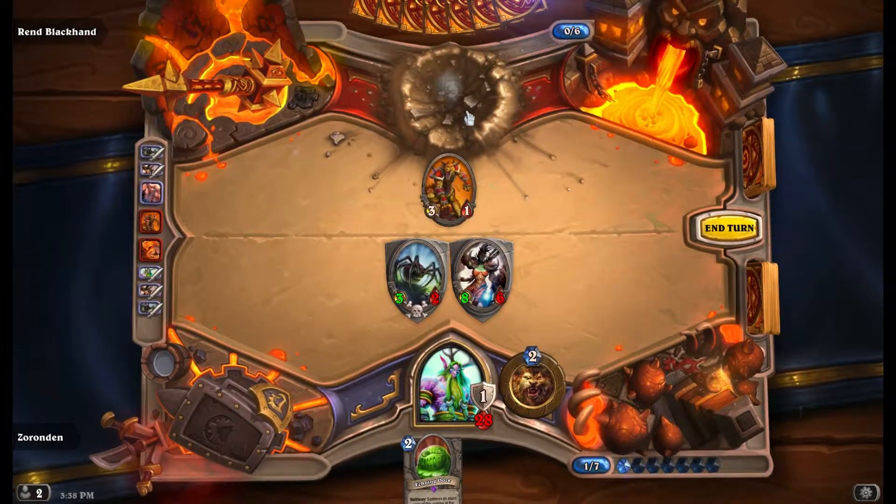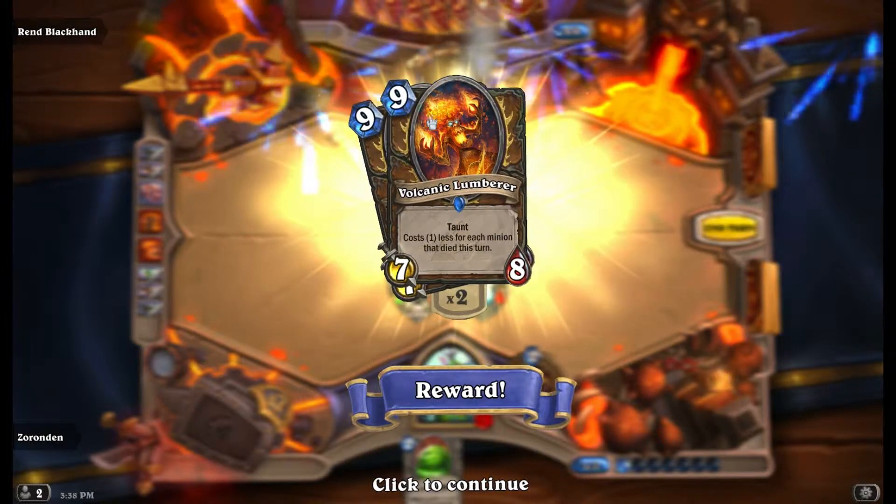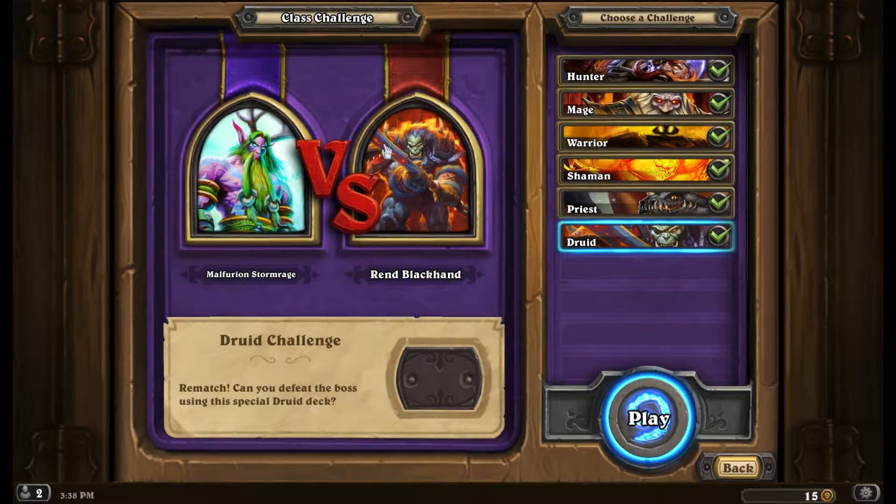A little more complicated than the previous one, but get the right hand — still pretty easy. Volcanic Lumberer unlocked! Alright, well guys, that's gonna do it for the Druid Challenge and this week's edition of Blackrock Mountain. I've been Ronan. Do thumbs up and subscribe — there's more on the way. I'll see you all next time!